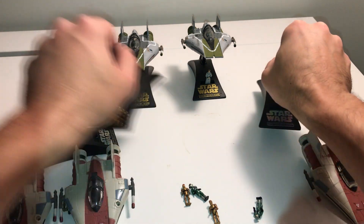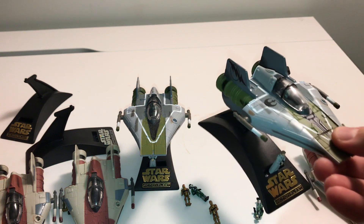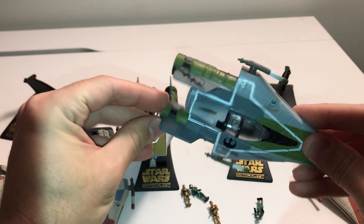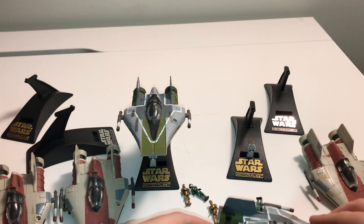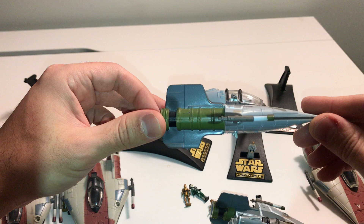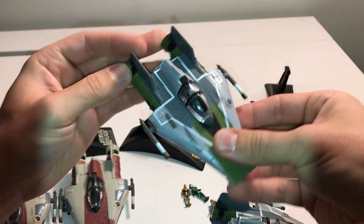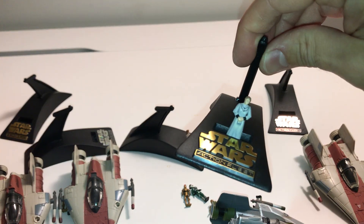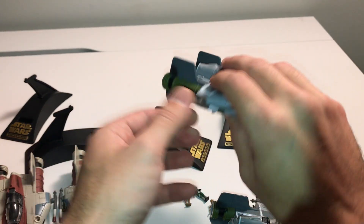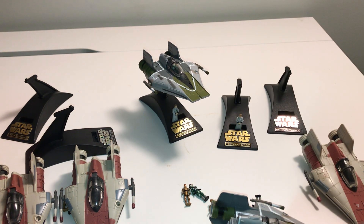Then you have your two Rogue Squadron versions. The most widely released one has the actual logos — the Rebel insignia on top and markings on both sides. The other version doesn't have the logos, which makes it a very rare version to find. It comes with the green pilot as all of them do, but also includes the Mon Mothma figure and a gold stand. I'm not 100% sure whether the other versions come with a gold or silver stand — I think those were somewhat interchangeable. But there are your A-Wings.